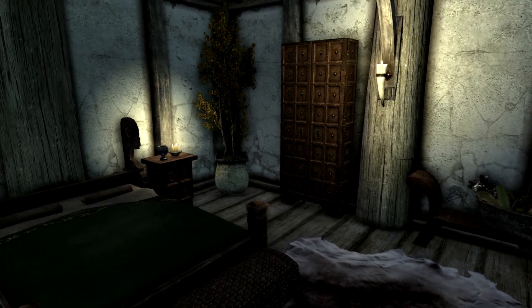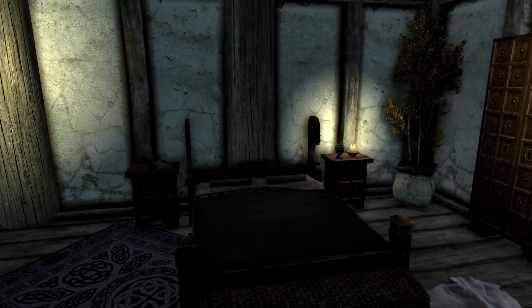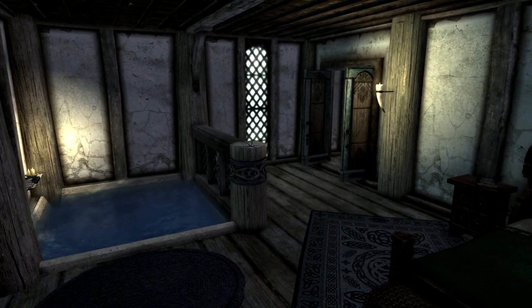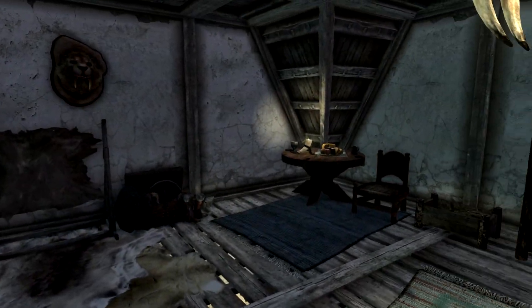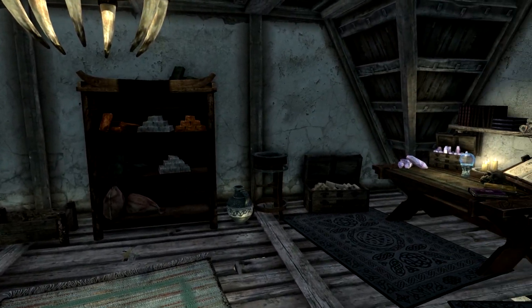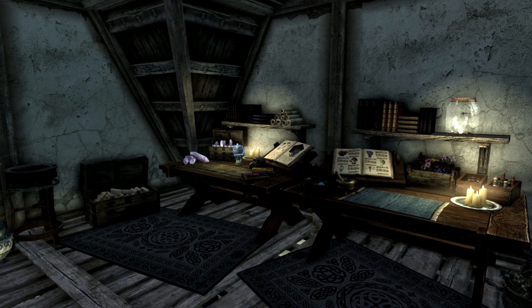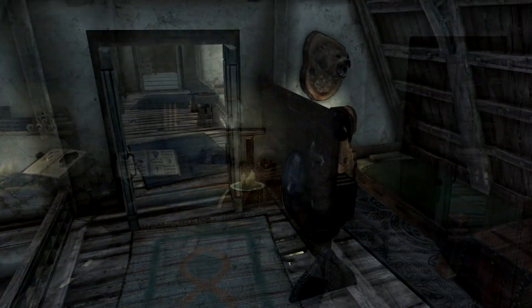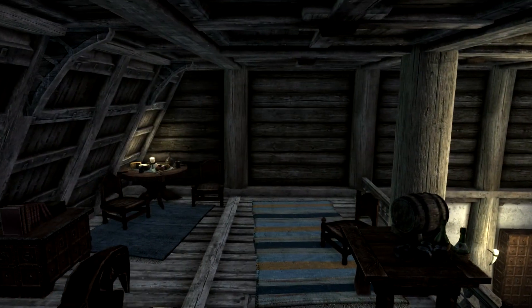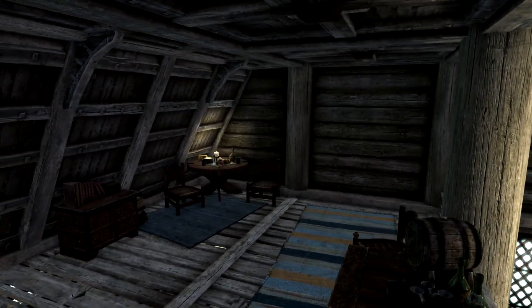Last but not least, on the first floor we have the main bedroom which to me seems like a pretty good sized bedroom. It also even has a bath area as well in the corner. Headed upstairs we have the second floor that has a bit more housing elements. It offers plenty of storage and has another crafting area at your disposal, as well as an additional bedroom for your follower to sleep in, as this mod offers a fully nav meshed house.